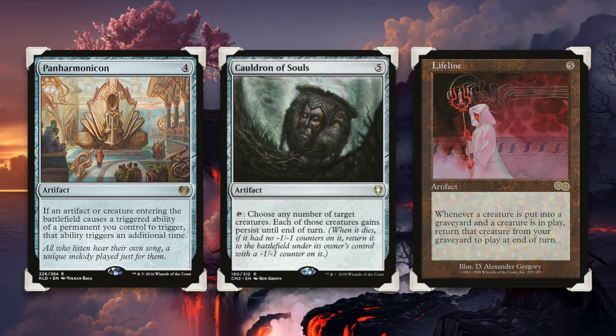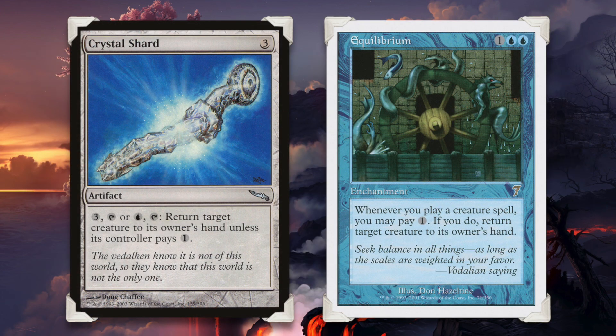Now, mind you, that's every turn, not just yours. Therefore, you could get to use his ability once during each of your opponent's turns, as long as you can continue to benefit from Lifeline.